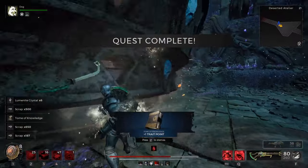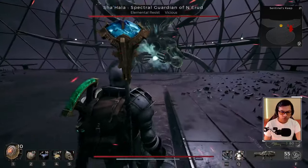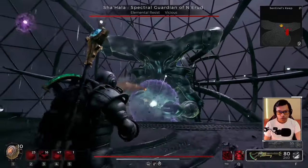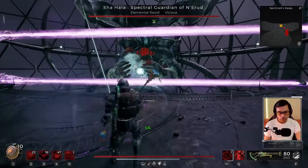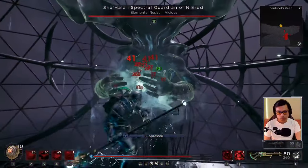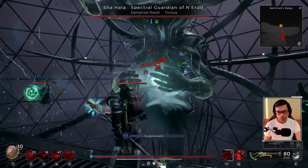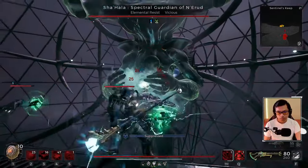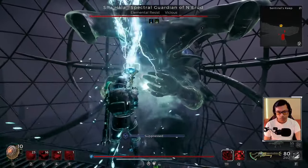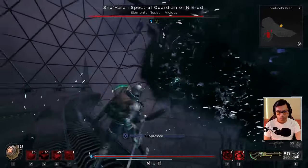The third build uses the Crystal Staff. This solves the problem of flying enemies — in the other two builds you can't really hit flying enemies, but with the Crystal Staff you can shoot out bolts with its charge attack to take care of them. If you want just one melee build, this is it. Unfortunately the complete footage got corrupted, but this should give you an idea of what the build is about.